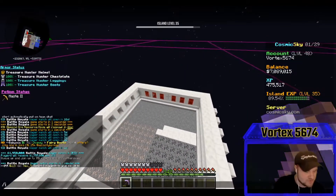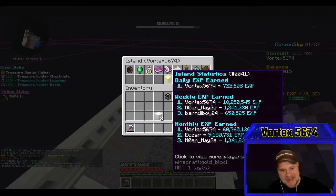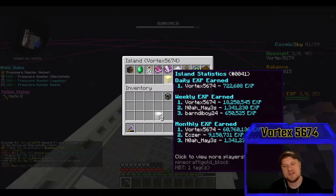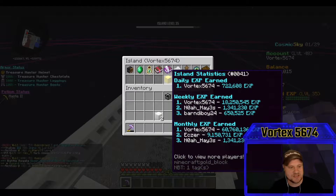A huge shoutout to my buddy Noah Hayes — he's been helping me out here on the island getting past diamonds. He's been a huge huge help. I do have a little bit of a bribe going on — I've bribed him a little bit in order to have him help me. So I will be helping him out here on the server once we get past our diamond nodes. He's been helping quite a bit so he totally deserves it.